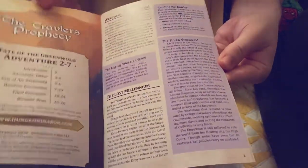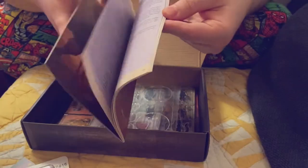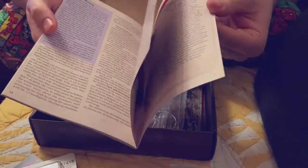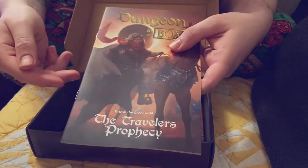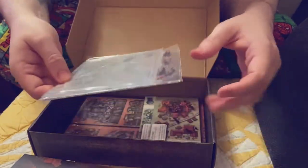Then we get a booklet which is the adventure. There's nice artwork in there. Each of the one-shots can be merged with the following one to make a small mini-campaign — there's about 12, one for each month. Each campaign comes with stat blocks and everything else you need to run the one-shot.